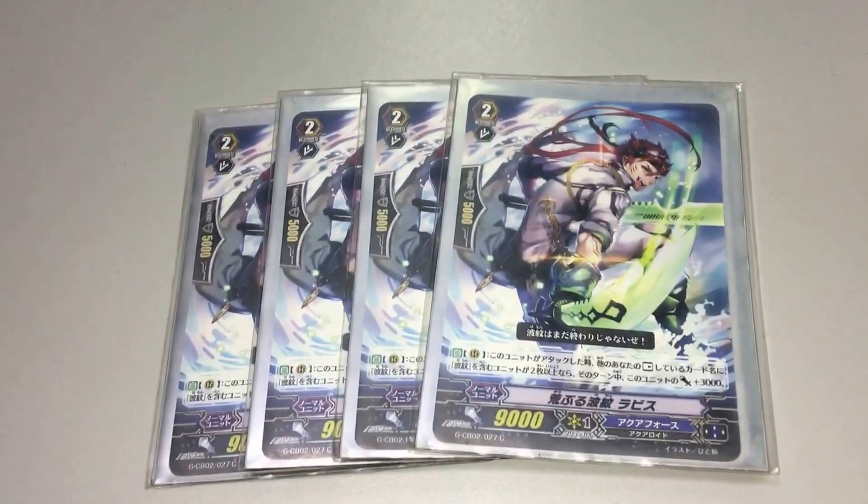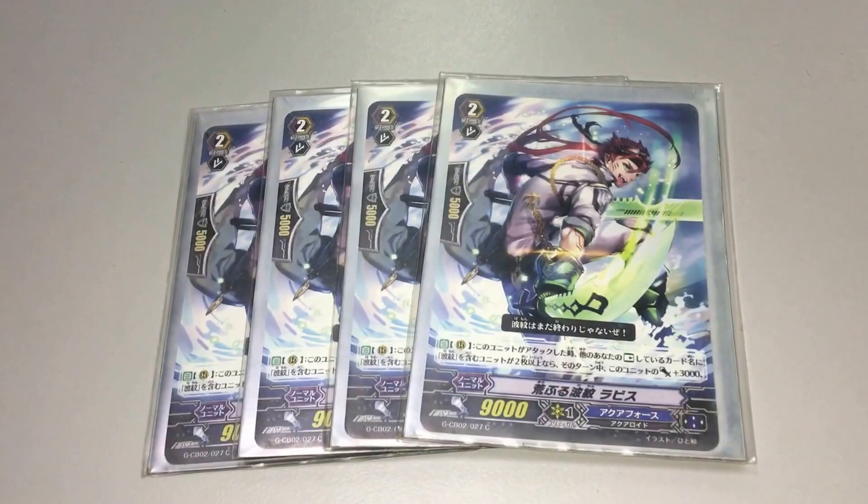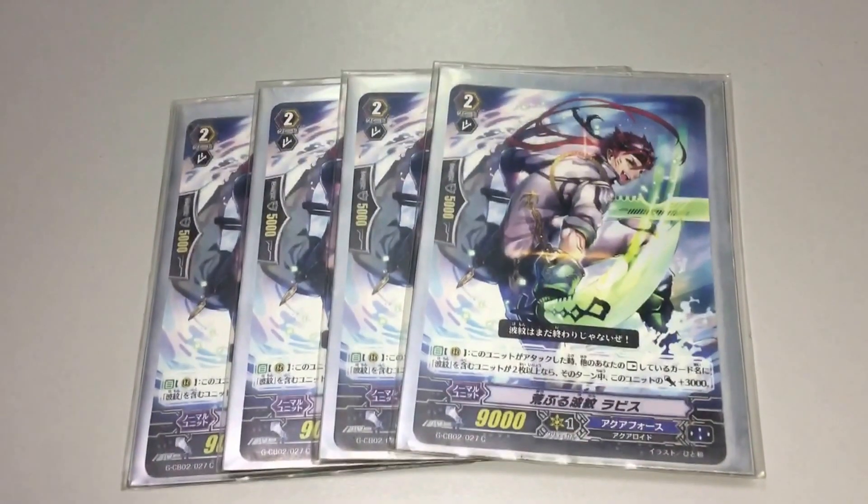Next, we run 4 of the 12k attack card. This card's 12k is quite different. When this card attacks and the number of rested units with Ripple is hit is 2 or more, you get 3 critical. So it's a 12k attack depending on the number of rested units that have Ripple hit.